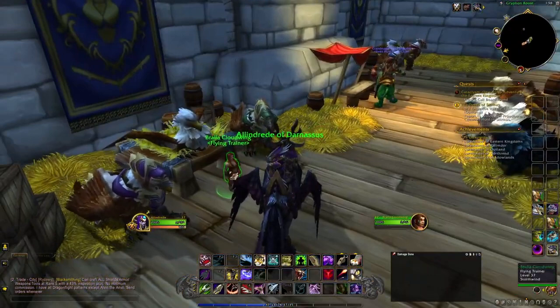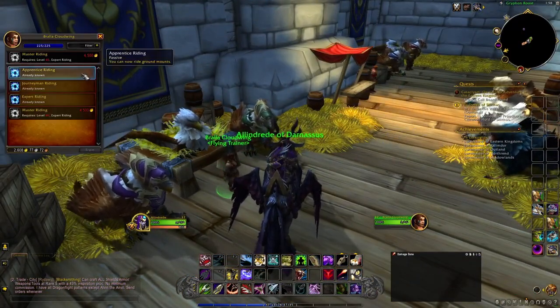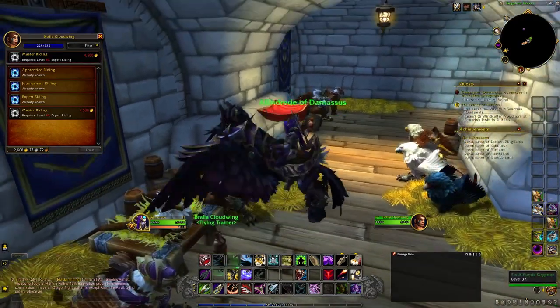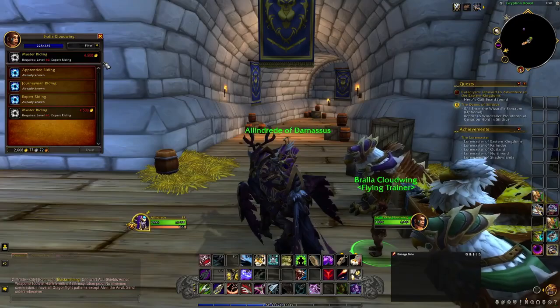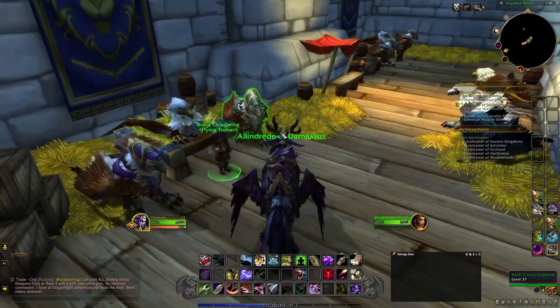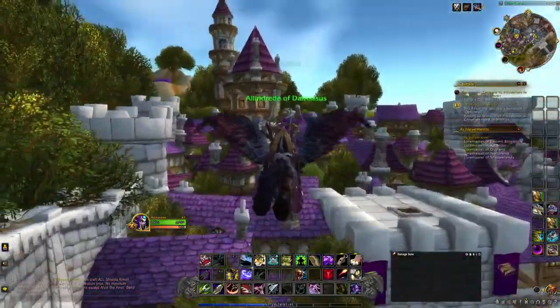Also while we're here, this is where the flying trainer is. When you're a high enough level to learn flying — I think it's level 30, because I'm level 37 and I have flying. At level 40, for 4,500 gold, you can unlock the faster riding for flying. That's where it's located, and it's the same for the Horde as well, which I'll show when we're in Orgrimmar.